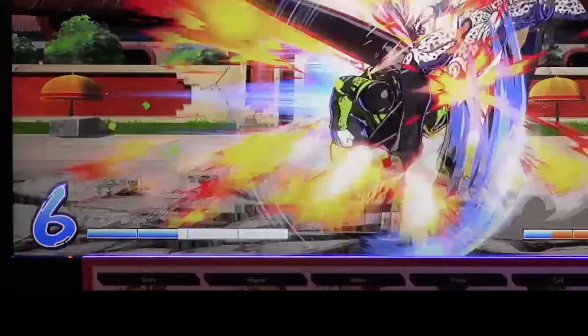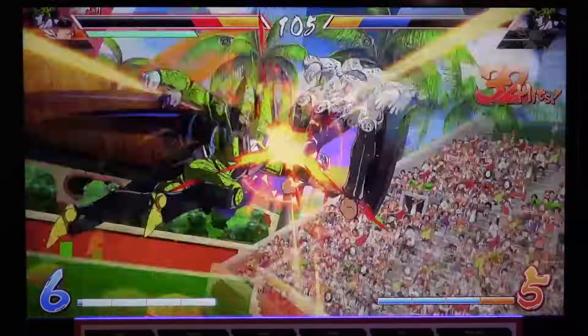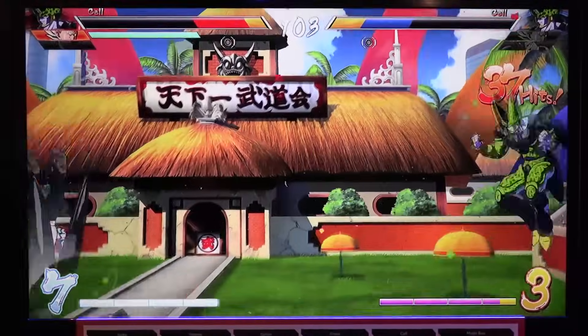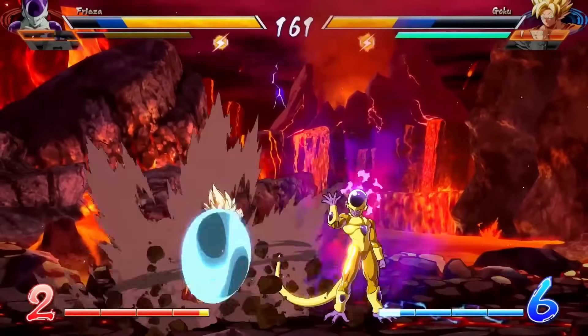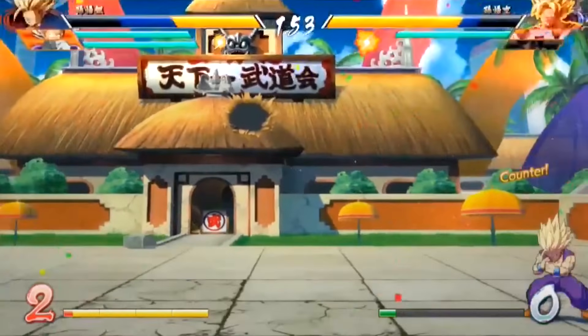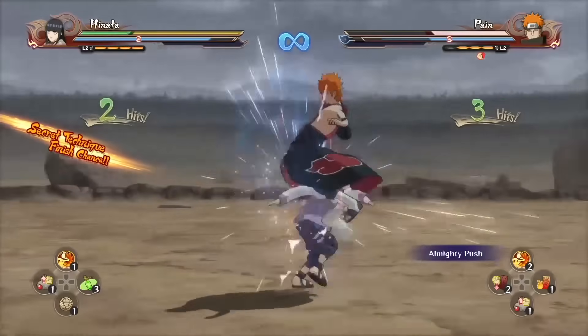Now let's talk about everything that has to do with the meter. The meter fills up rather quickly while you're dealing damage, and even more while you're taking damage. It only goes up to a maximum of seven bars, so the game is encouraging you to use it very often. Fortunately, there are a lot of ways to do just that. One of the ways is by using teleport — you can teleport pretty much at any time, using it to extend your combos or to surprise your opponent with a quick attack. There are a lot of ways to use it, but it only works offensively — none of that Naruto substitution stuff.